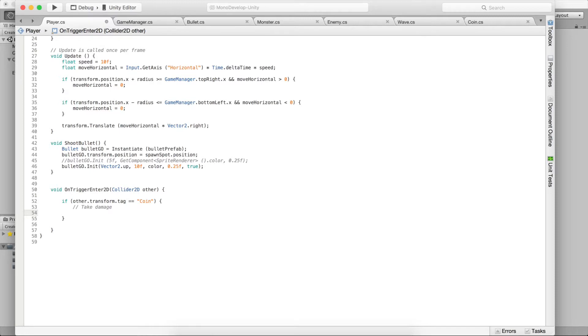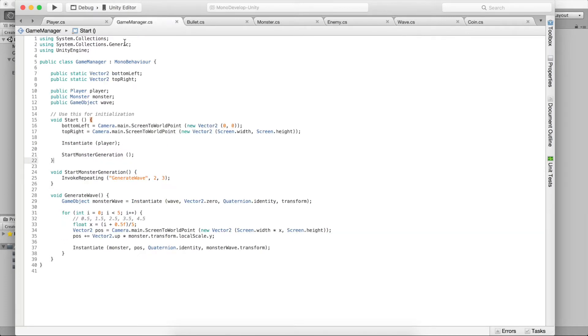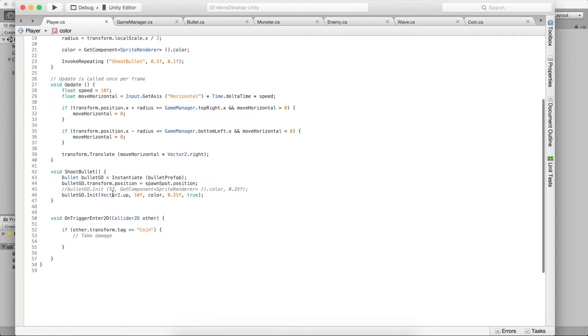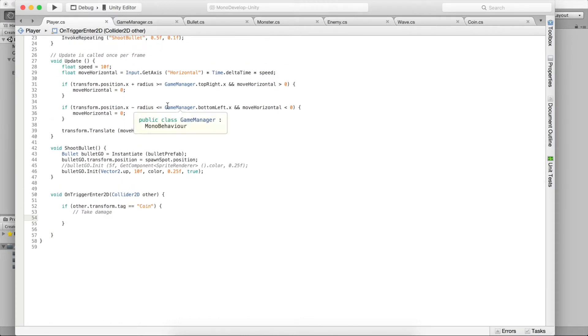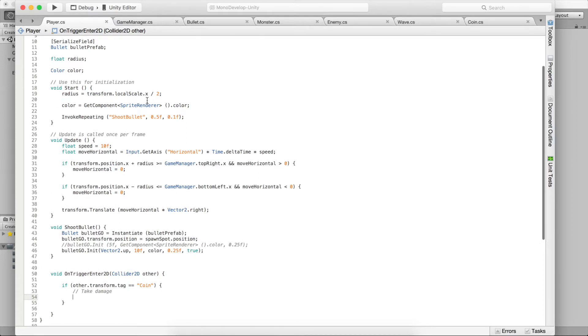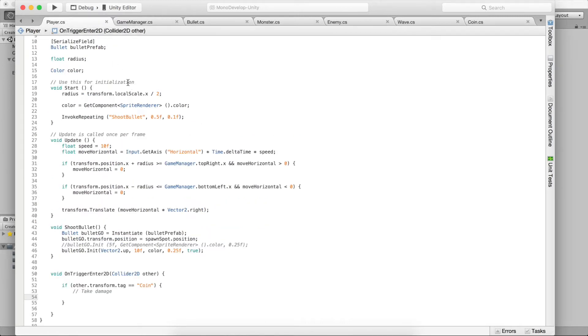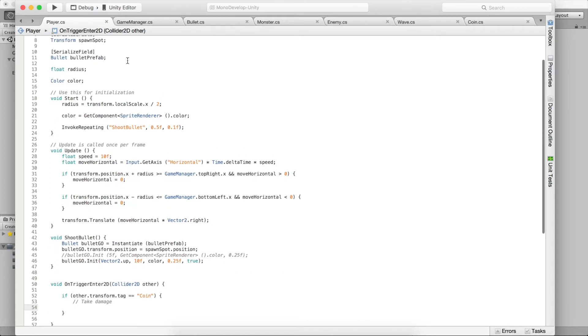If we collide with a coin, we need to tell GameManager to update the score. One obvious way would be to hold a direct reference to GameManager, but this is considered really bad programming practice — GameManager is a manager, it manages things, other objects shouldn't know about the manager directly. As the game size grows, your code will become increasingly complicated and end up looking like spaghetti.